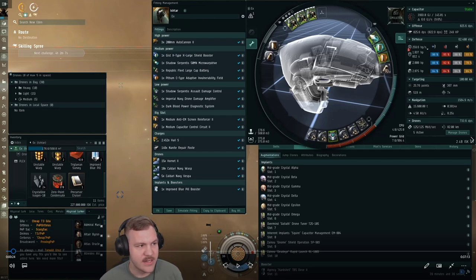This is the fit I use right now on screen — it's an Ishtar obviously, with full mid-grades and a couple other implants. Personally I like this fit a lot. I know people use different fits. It's kind of pricey but it does pay for itself. This is an exotic Ishtar used to run exotic sites, but I've also been able to run firestorms and gammas — you just gotta switch out the drones.